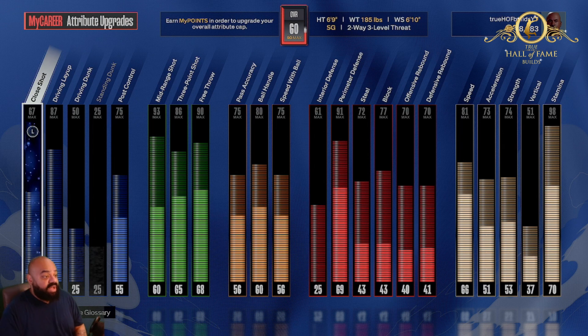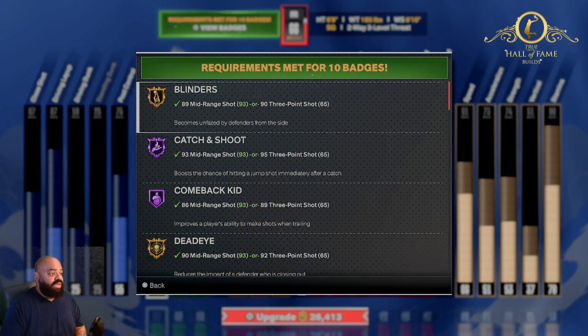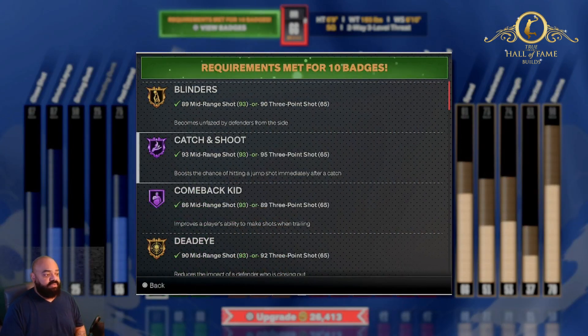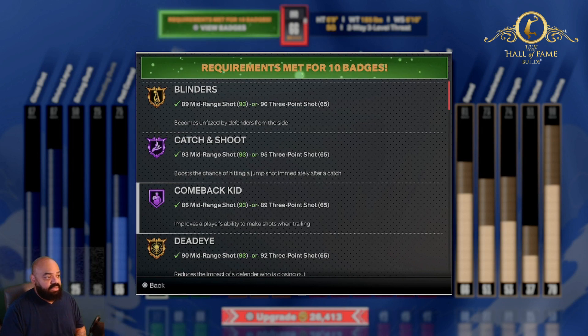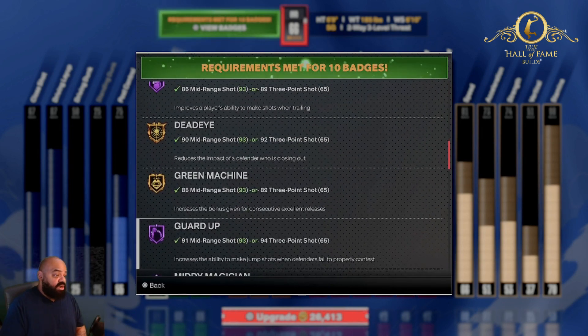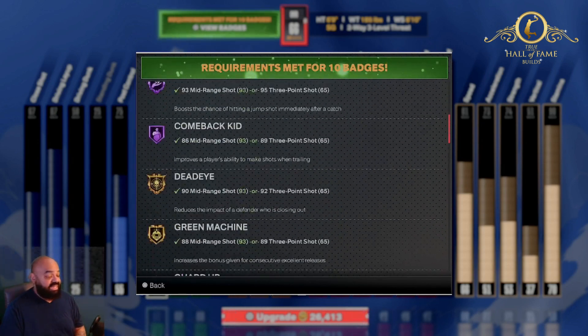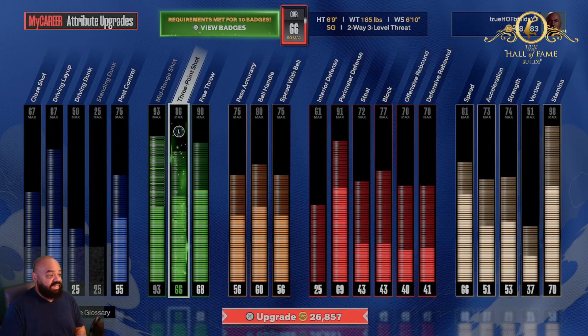Strength 74, vertical is 51 — it is what it is. Overall is 98. I wanted to show you guys how I would raise it. You're gonna start with catch and shoot, Blinders on gold, Dead Eye gold, Guard Up, Green Machine. This guy's been off the chain lately.